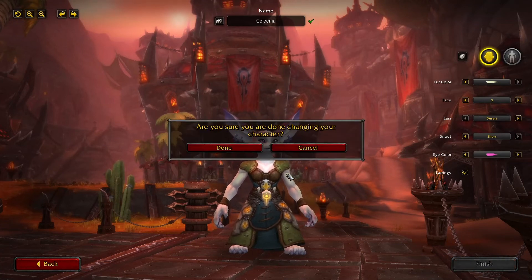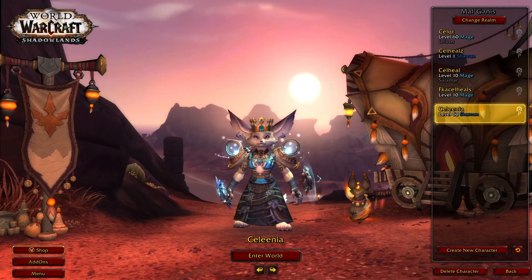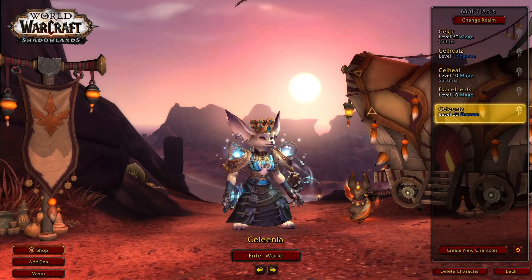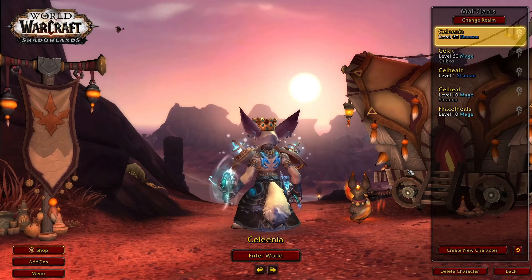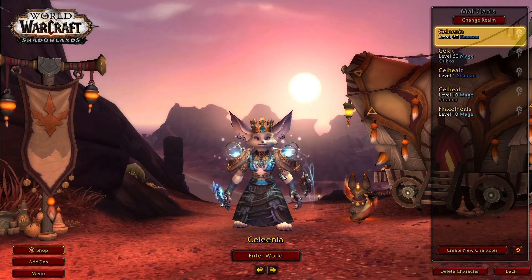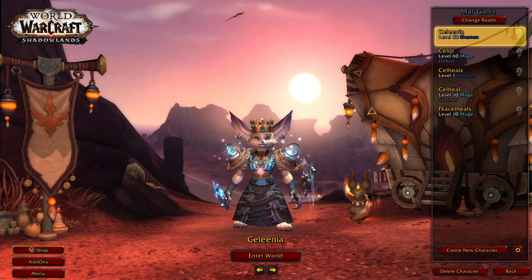Oh my god. My cute little dwarf is gone. Oh no! What is that? It's literally a rat. Oh my word. Well, she's here everybody — Selina the Vulpera. Loktar Ogar! Zog Zog! For the Horde! Party!